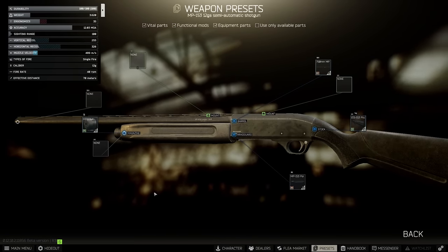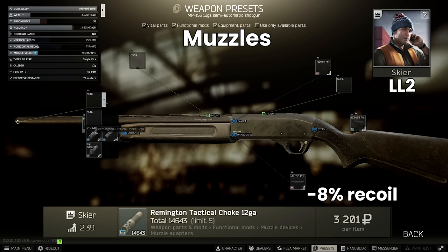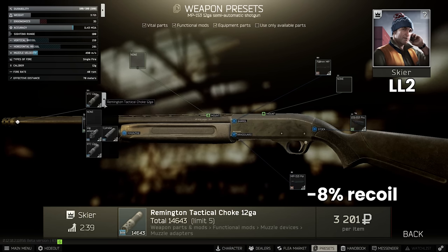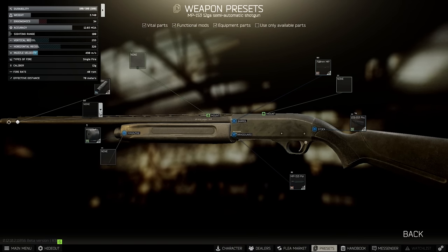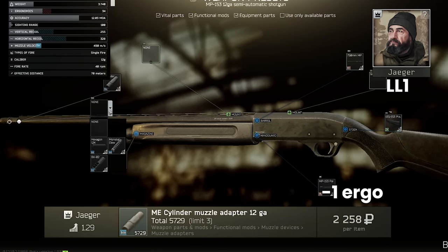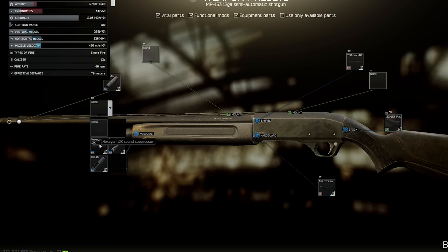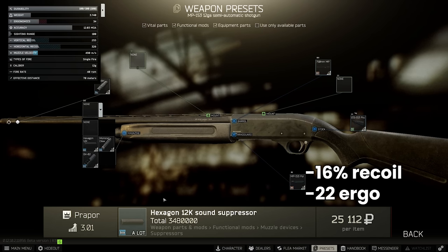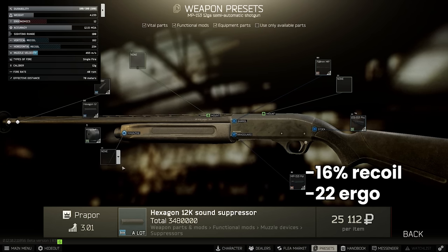For a cheap build, keep the long barrel and look at muzzles next. The Remington Tactical gives minus 8% with no ergo penalty and is only 3,200 rubles from Skier 2, however this one isn't very good. To access the better muzzles you'll need the ME cylinder from Jaeger 1 for 2,000 rubles, which reduces ergonomics by one, but allows you to attach the hexagon 12k suppressor, the GK02, and the monster claw. The hexagon is the most cost-effective way to get a suppressor on the 153, reducing recoil by 16% at a cost of 22 ergonomics.